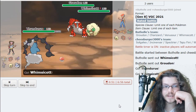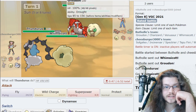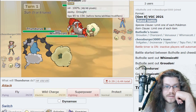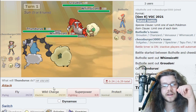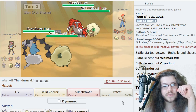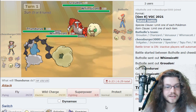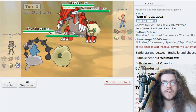He goes for a Whimsicott/Groudon lead to contest my Whimsicott lead — good call. Groudon is really slow though, even at max speed it's not outspeeding me unless it's Scarf. This is not what we wanted into Groudon — he can't Precipice Blades though, which is good. I could Wild Charge into the Whim, or just Protect and see what he does turn one. He might Giga Drain into Weakness Policy. Taunt Whimsicott turn one — I'm okay with that.